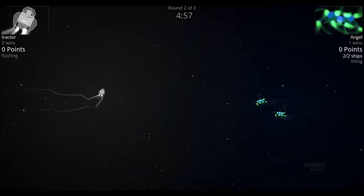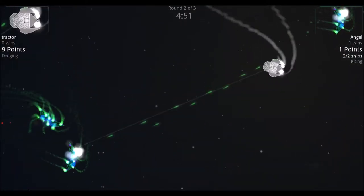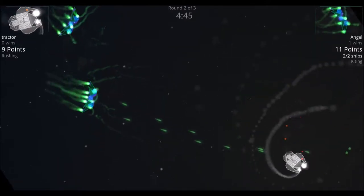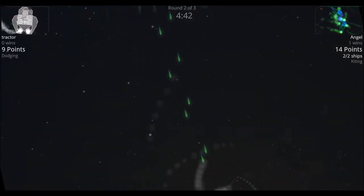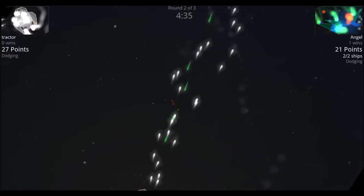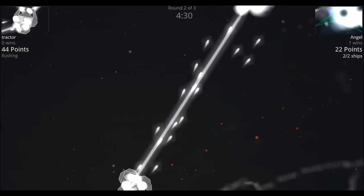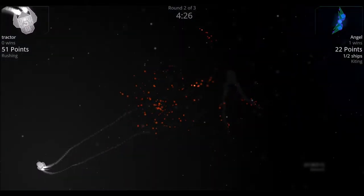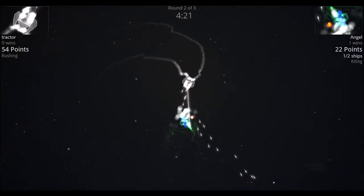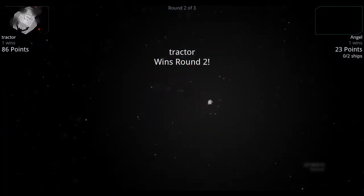Round two: the tractor rushes in for quick shots on the command modules. The angels try to keep the same tactic of kiting and pounding with their two main cannons. The tractor makes a comeback though — it sucks in an angel with the tractor beam, gets it with those main machine guns, hits the command module, and tractor wins round two.